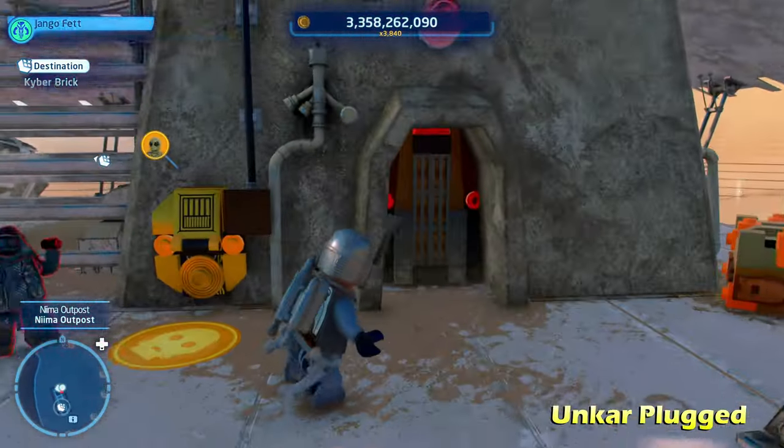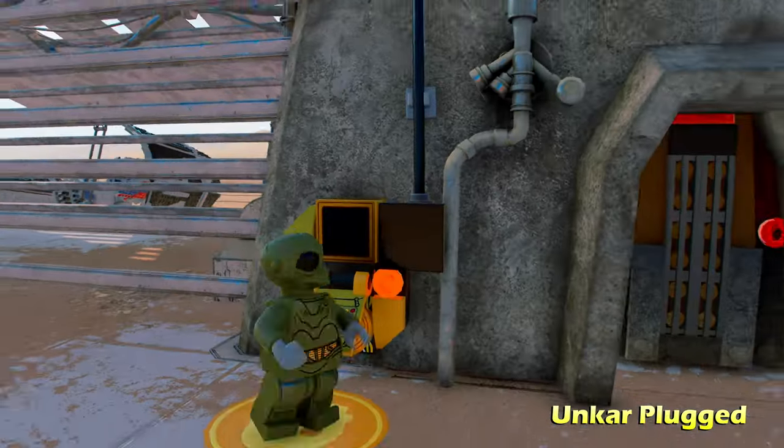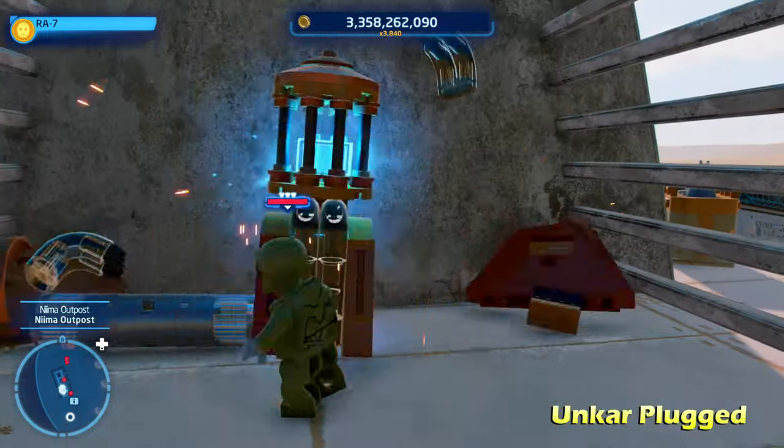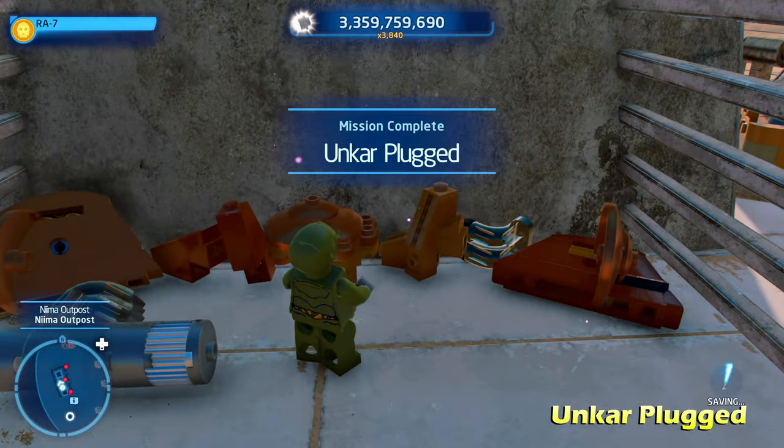Moving right along, we're going to do Unkar Plugged. Over here, switch to a Protocol Droid character and take control of this Protocol Droid up here, pull the switch — that's going to lower the Force Field, giving you access to the kyber brick for Unkar Plugged.